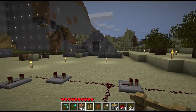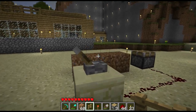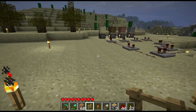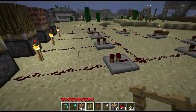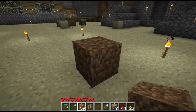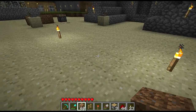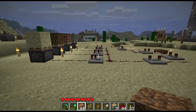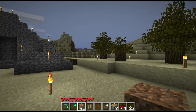Let's see — pistons, fences — ah yes, TNT. TNT now requires either redstone power or fire to actually go off. So when you punch a piece of TNT, it'll actually just pop like a dirt block — instantaneous. It's not actually sure if there's any other block in the game that does that.